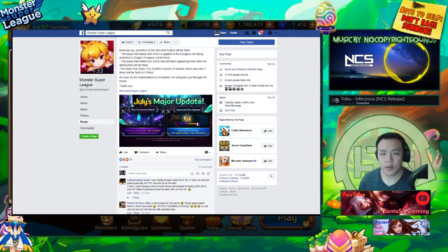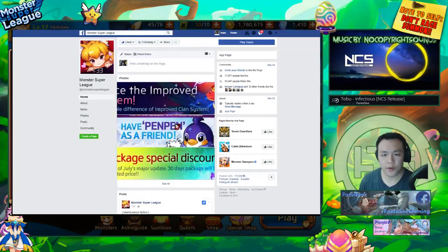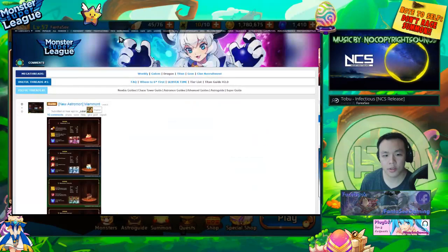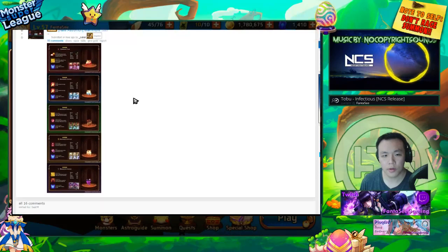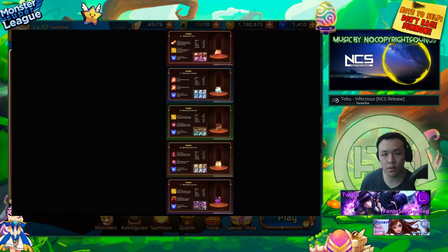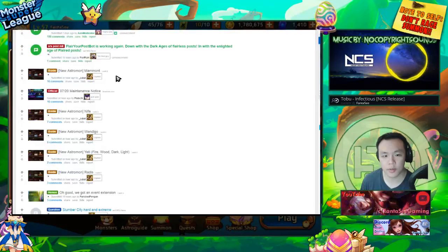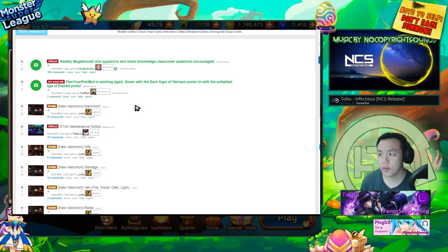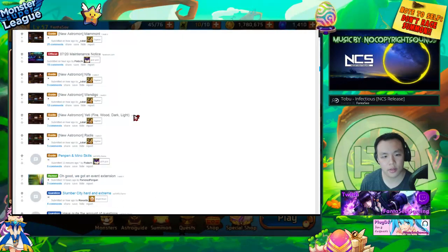That's pretty much it for the official patch notes. Next we're going to look at some new astromon skills for the new monsters. I didn't actually look at the mammoths yet — we'll look at those too. We don't have the skills for the pen pens but we have the skills for everything else... actually wait, we've got pen pen and mino skills as well.